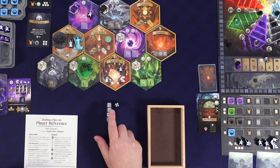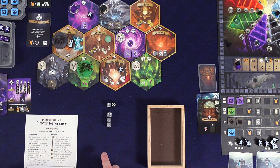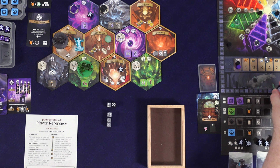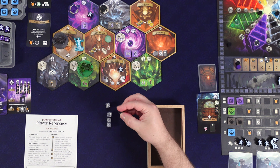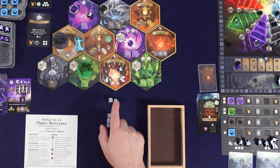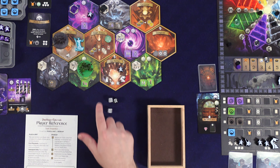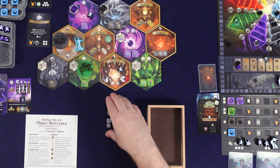We roll one die and get a five. The Death Reaper rolls four dice. You stack the dice in descending order and compare the highest — whoever has the highest wins. The monster rolled two sixes. So the monster defeats that unit and it goes to the underworld. If it had been a tie, you'd ignore those and go to the next highest die. If there's a complete tie, nobody wins.